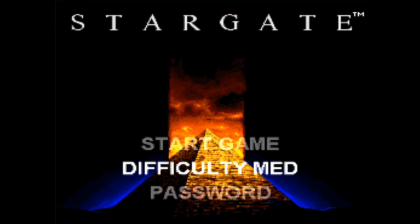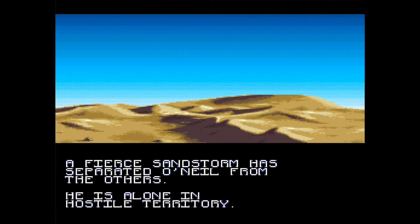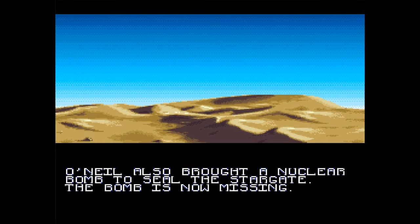It looks like we can change the difficulty, which we will do. Yeah, definitely changing it to easy — always change it to easy. I don't care, I just want to play the game. Start the game. So, there's a fierce sandstorm that separated O'Neill from the others. It's O'Neill with one L. He's alone in hostile territory. With the help of Daniel Jackson, the civilian archaeologist, O'Neill might find his team and return safely to Earth. O'Neill also brought a nuclear bomb to seal the Stargate — the bomb is now missing. So that's pretty much the plot.